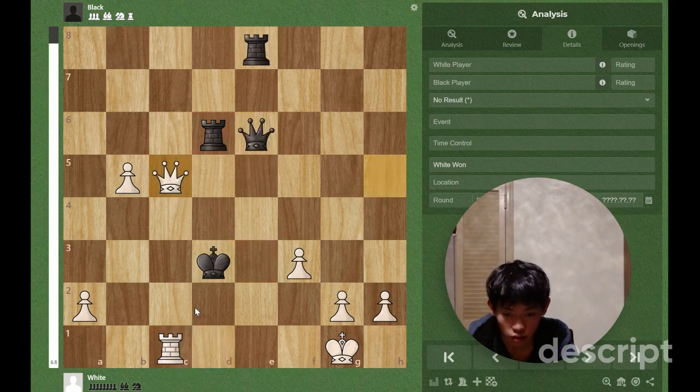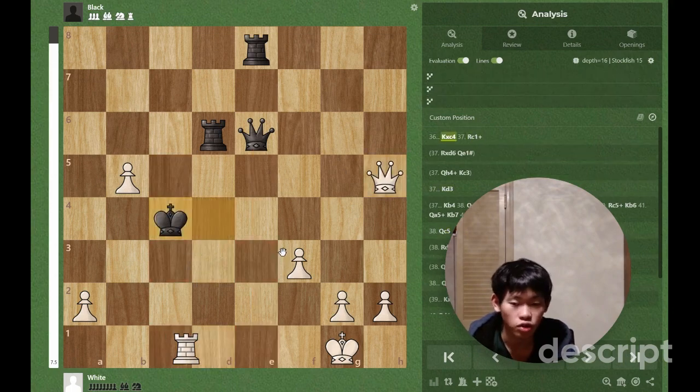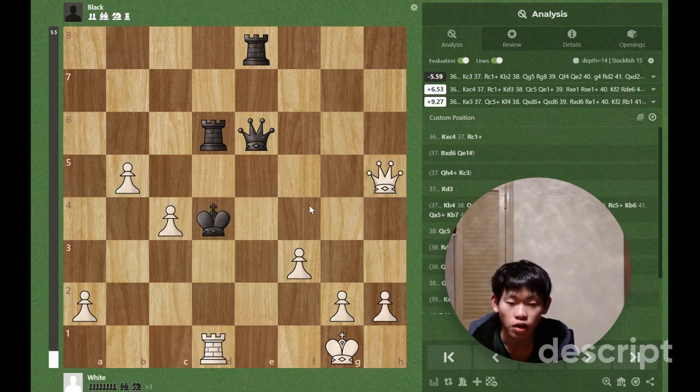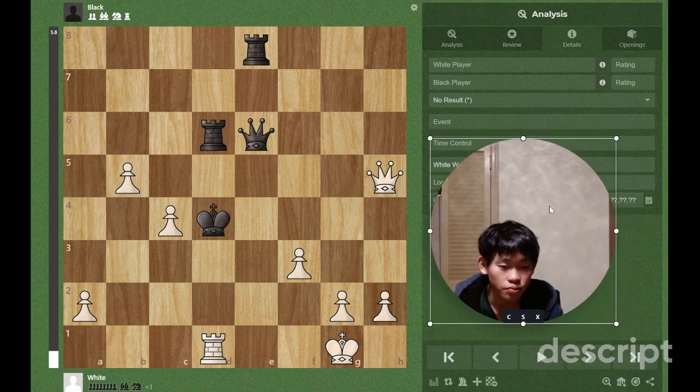So queen c5 is the answer — it threatens a lot of things like queen c3, which will lead to checkmate. The only moves that avoid checkmate are queen e3 or queen d1, which both just lose a huge amount of material, leaving black in a losing position. Thank you for watching, I hope you found this informative. If you did, it would be nice if you could leave a like and subscribe — see you on day 131!